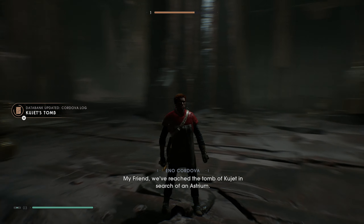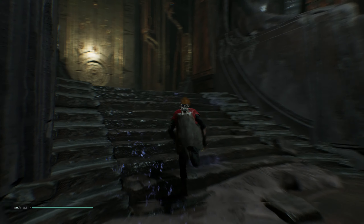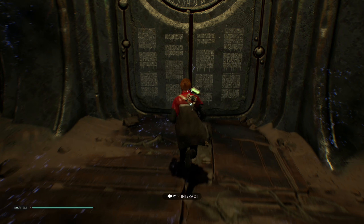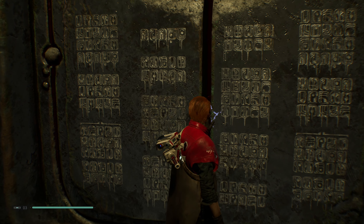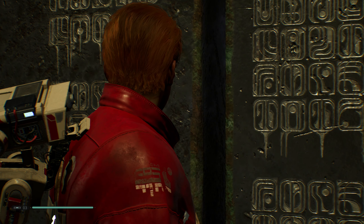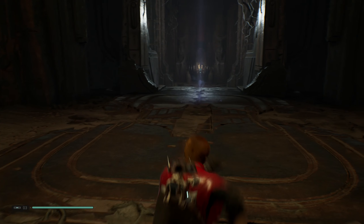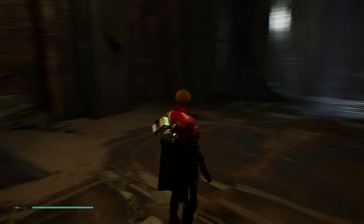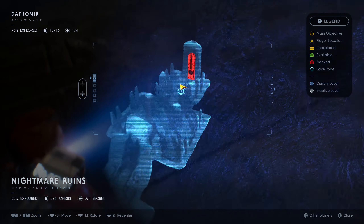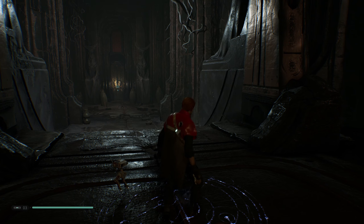Doors are closing in the back - it's looking a little suspicious. After those Night Brothers hitting me from out of nowhere, I want to be a little cautious. 'We've reached the tomb of Kajjet in search of an astrium.' Okay, that was it. Now we go up here - what's all this glowing on the floor? Uh oh. Whatever that was, it's gone. Did I unlock my own save point? That's weird. This door is locked - the only way in must be outside. Alright, let's meditate and see what we got for this skill tree.